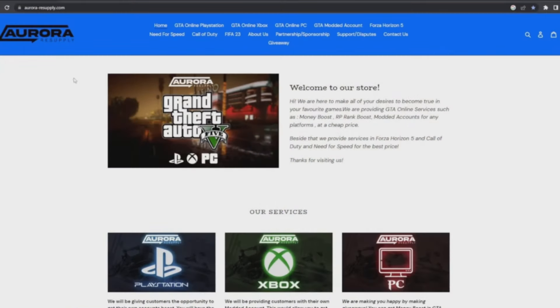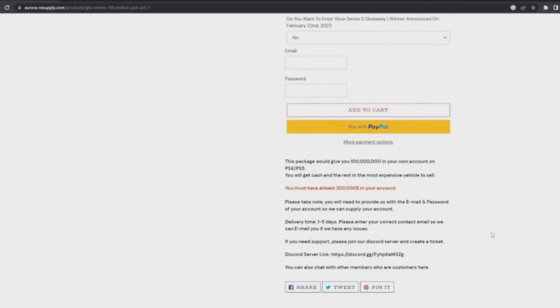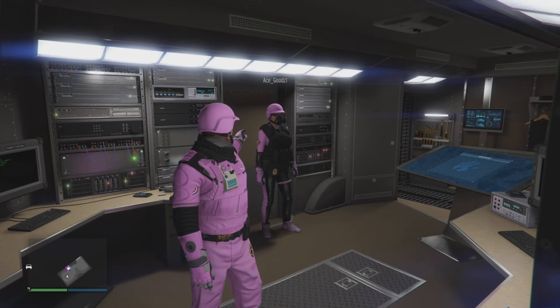Are you tired of grinding and not having cash in GTA Online? You don't need to worry any longer. With this highly recommended website you can now safely purchase money, modded accounts, and more. Use the code 'acegoods' to get 10% off your purchase.